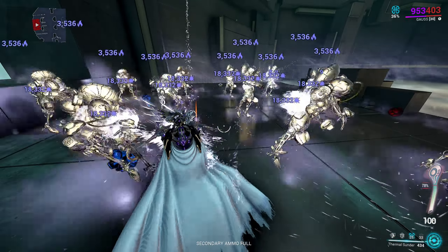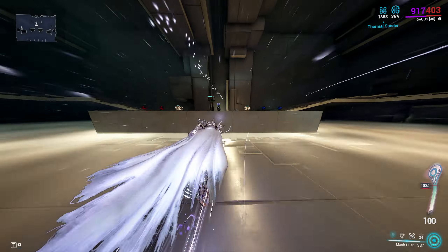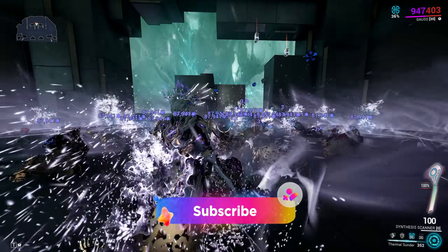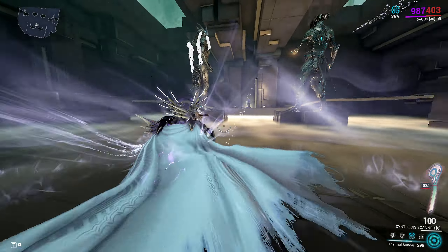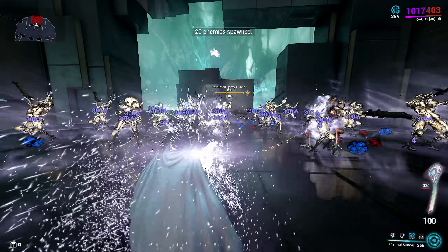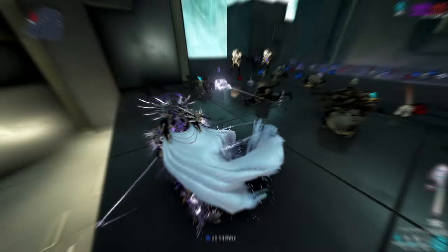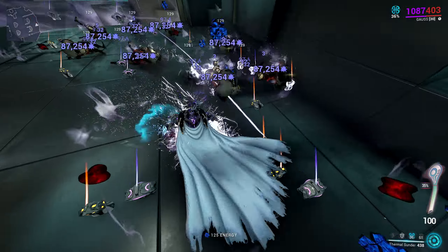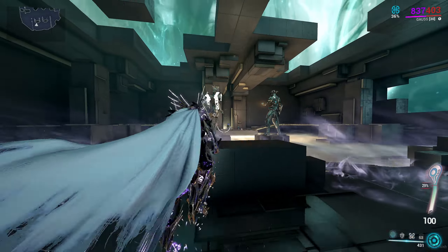When enemies are fully stripped, their health bar changes from yellow to red. Using Archon Vitality at full battery, simply cast heat sunder two or three times before casting cold, and enemies will drop like flies. This is most convenient when your supercharge counter is at 100%, ensuring your battery remains consistently full. Without the counter maxed, simply use his first ability before casting sunder to charge the battery. Using Corrosive Projection is also helpful so that you can full strip even with a battery around 90% full.